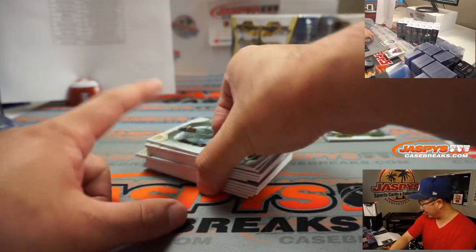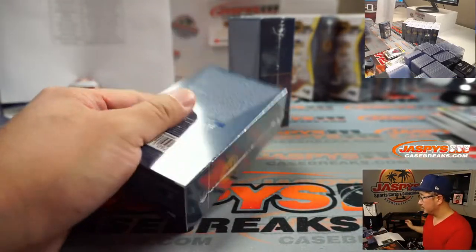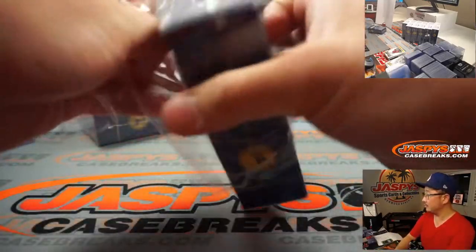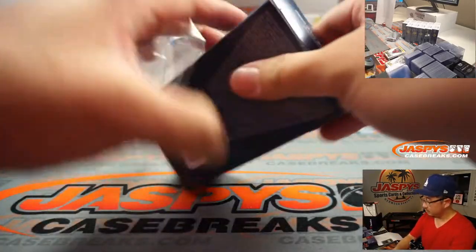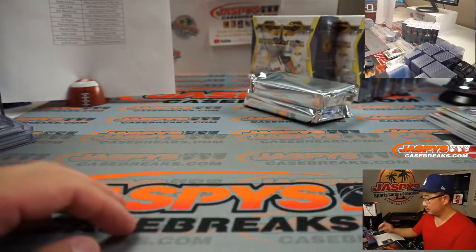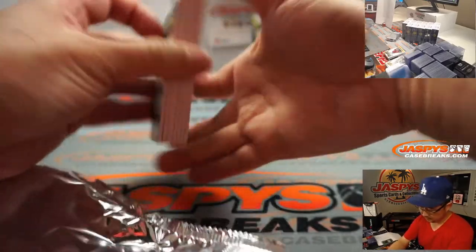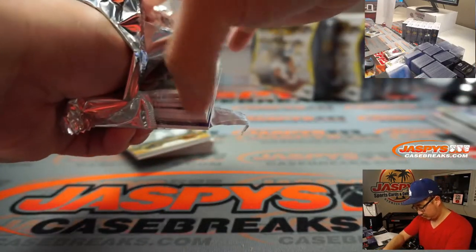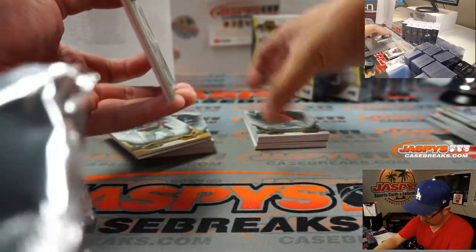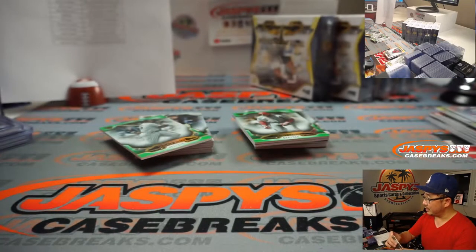There are probably some non-numbered cards here that'll go to this, but we'll do that randomizer at the end. Next box. There's Acuna Jr. They're awaiting the winner of this series right here — Dodgers, Padres.